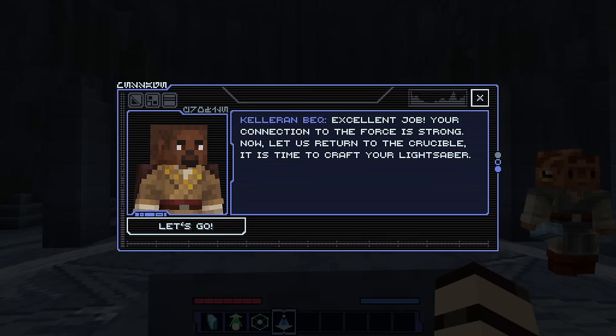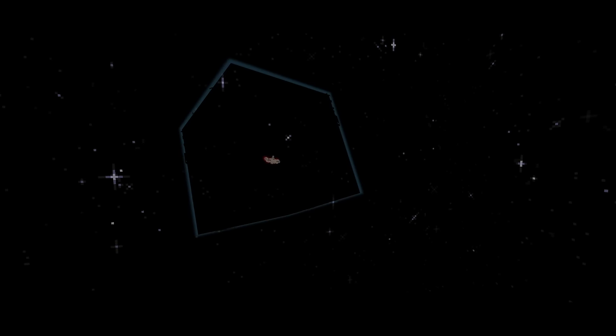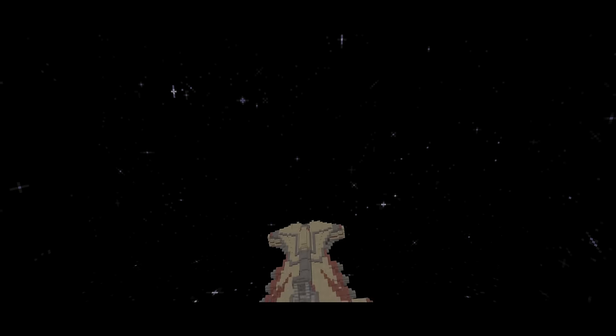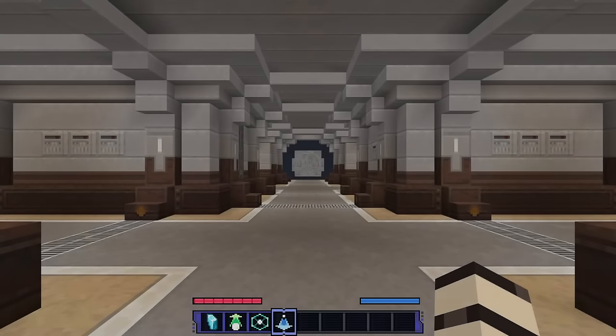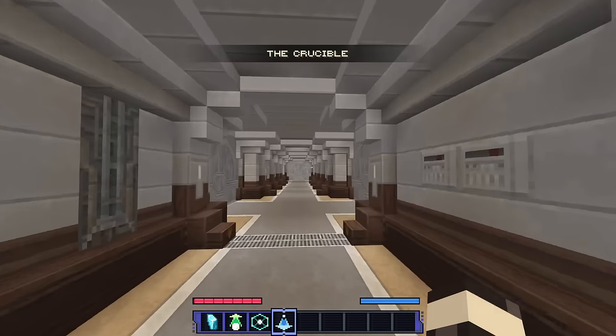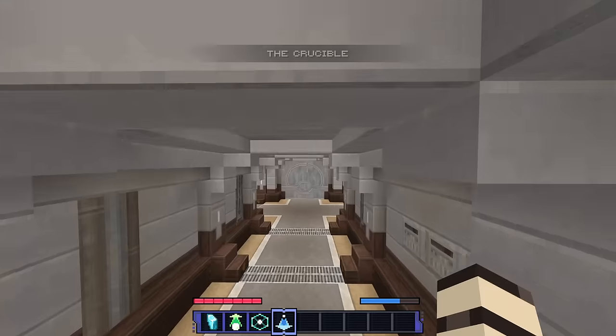'Excellent job. Your connection to the Force is strong. Now let us return to the Crucible — it is time to craft your lightsaber.' We're heading to the Crucible off this planet and off to another one. Here we are — the Crucible. Is the Crucible the ship we're in? Maybe — that might be the case.